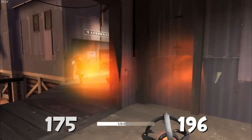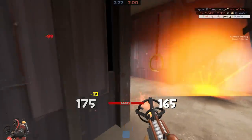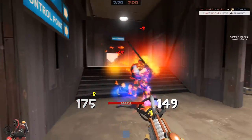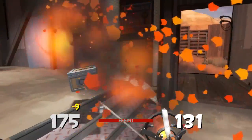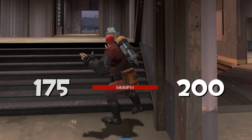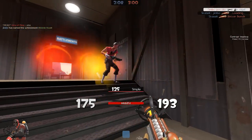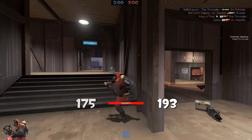We're gonna sneak up on the enemy — they don't ever expect this. He missed, I'm so sorry. And now we're just gonna wait here, we're gonna taunt around the corner, which is the cheapest technique in this game. We're just gonna kill somebody here.